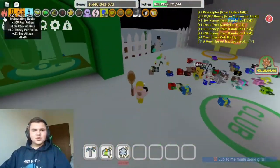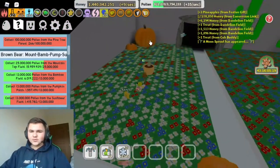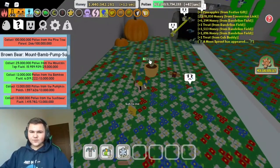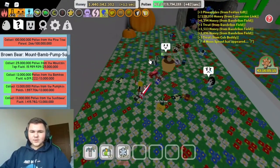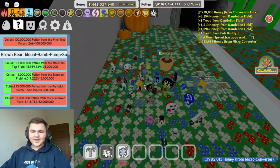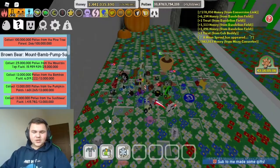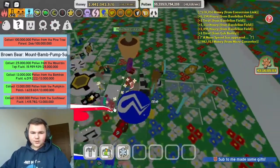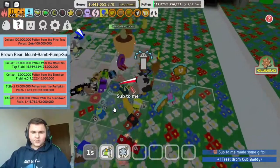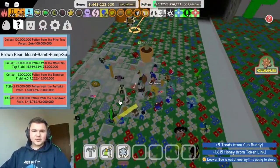Next, pick a field that you're going to grind in. Werewolves might respawn sometimes but it's fine, it shouldn't really affect it. Make sure you've got your sprinklers on — I accidentally used my micro converter, which wasn't big brain. Set up your sprinklers: press one, one, and then one. There you go, I've got my three sprinklers set up.